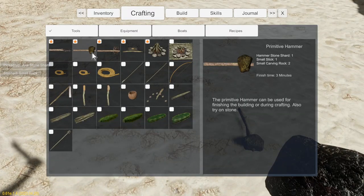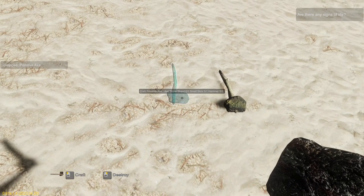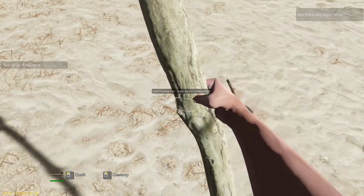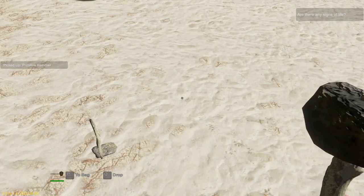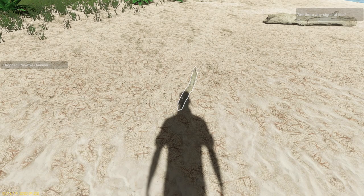So now we hit C again and put down the ghost of our axe. Add the axe stone shard, add a stick to it, and now we need our hammer. Give it a couple of whacks. Press Q to drop our hammer. Got an axe now.